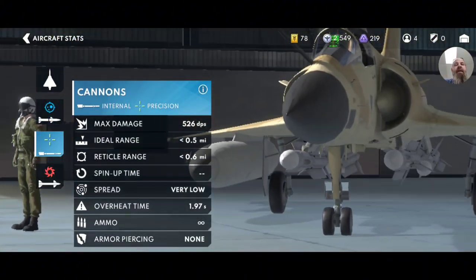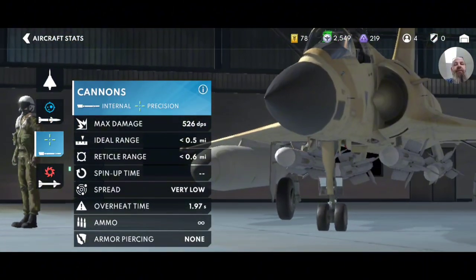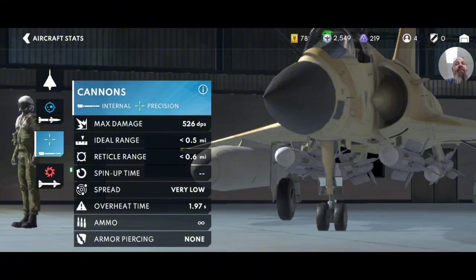Cannons — it's your go-to. Having a low spread is good because, as it calls out, it's precision. I like that. Makes for less ammo wasting. Infinite ammo makes me happy.